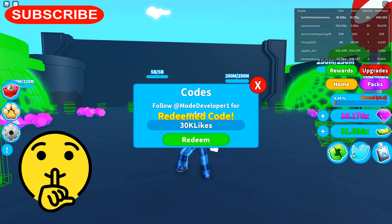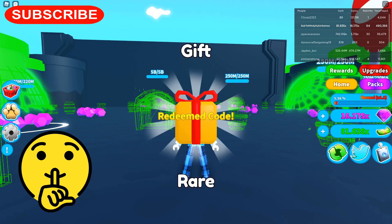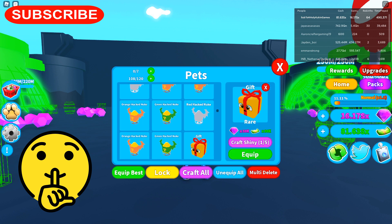Here is the code — we're going to hit redeem. We got a free gift which is rare, so we're going to check that pet out, which is probably all the way at the bottom. Yes, here it is.